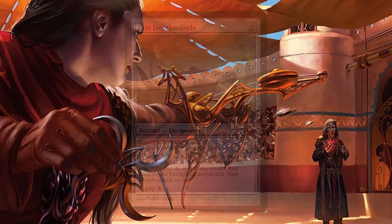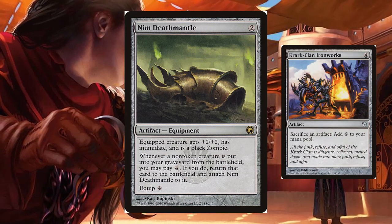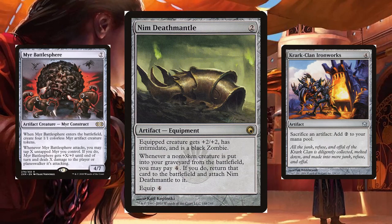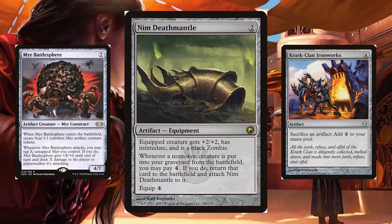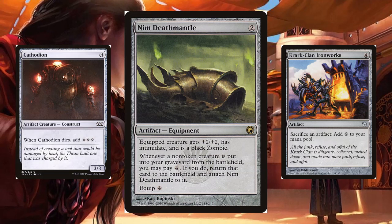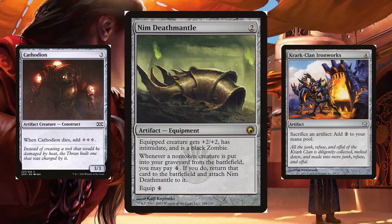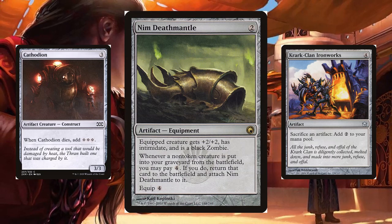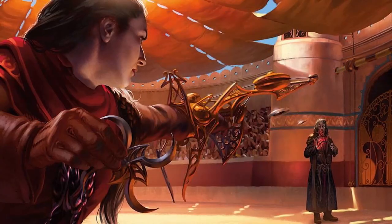Lastly for the combos, we have Nim Deathmantle in here, which means there are some shenanigans with it and Krark-Clan Ironworks. Mirror Battlesphere can get infinite tokens and colorless mana, which we have some kinda bad but still relevant outlets for. And we have Cathodion to produce infinite colorless in the same way. I mostly use this mana to make sure nothing blocks me ever again, as this deck isn't trying to kill with infinite mana, just turns — because it's so dang spicy.